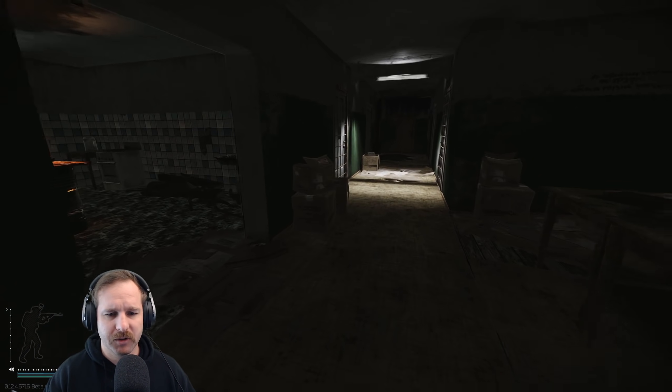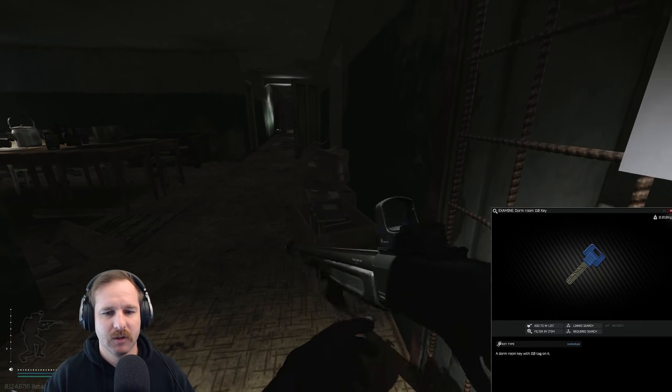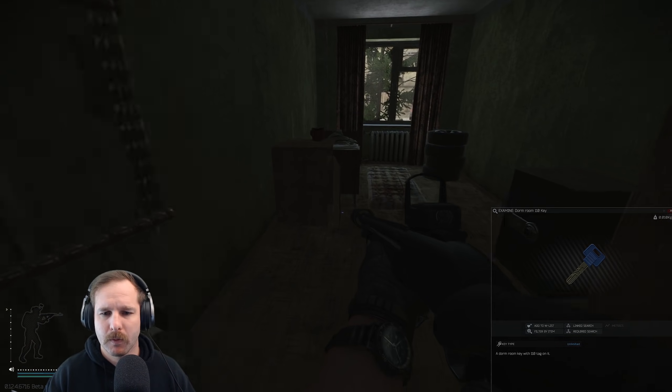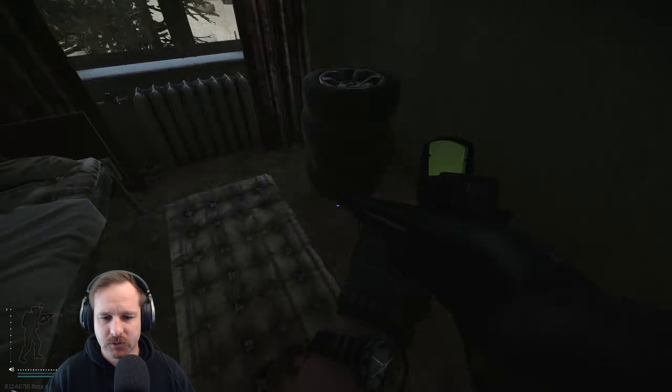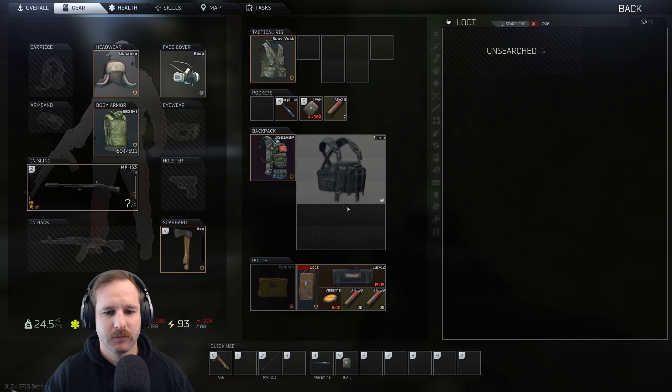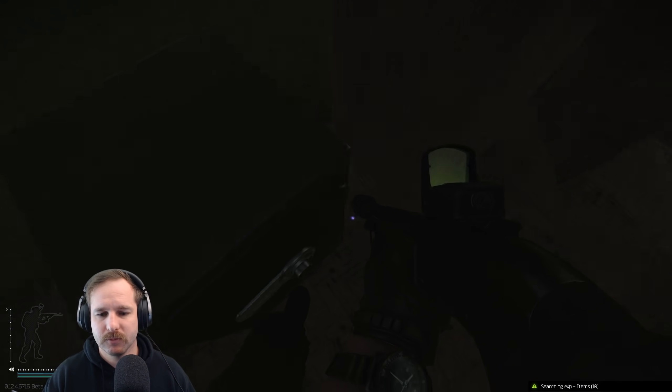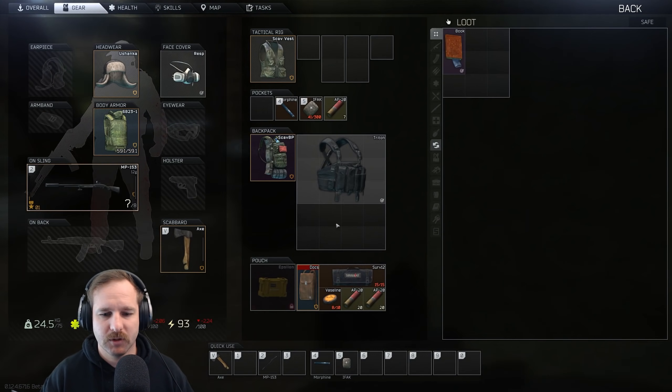This is room 110 - this is the one with the flash drive spawn on the bed. I don't know what AP20 ammo is sitting at right now but the book's 50k.